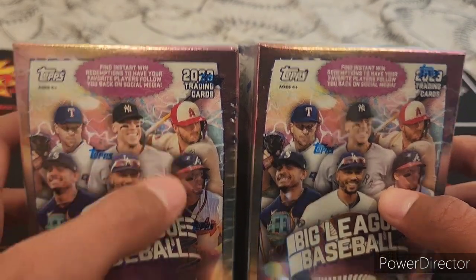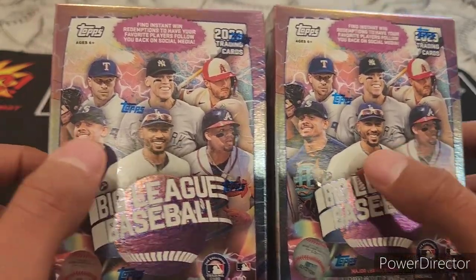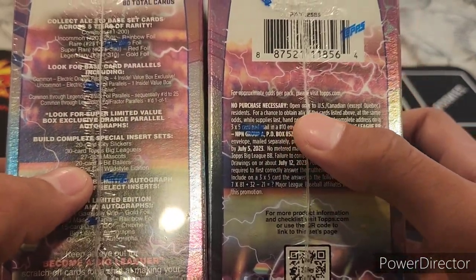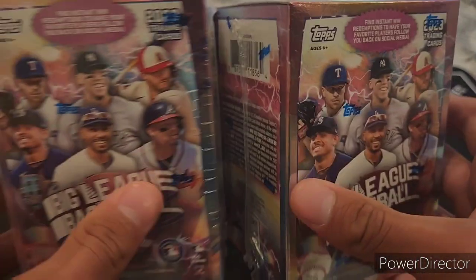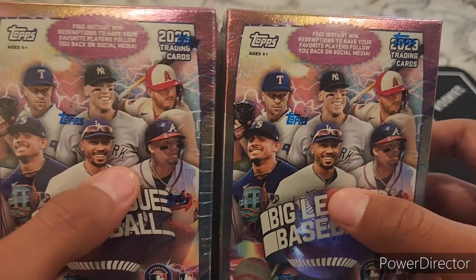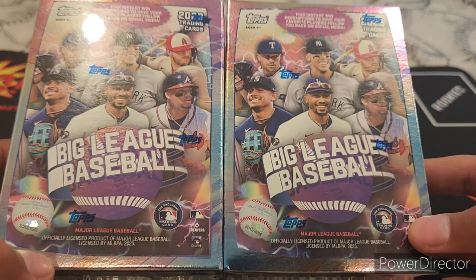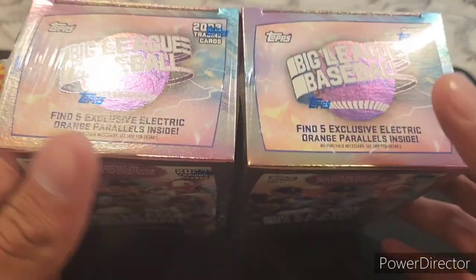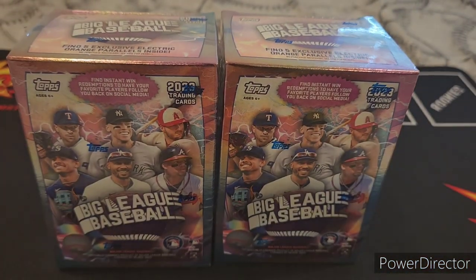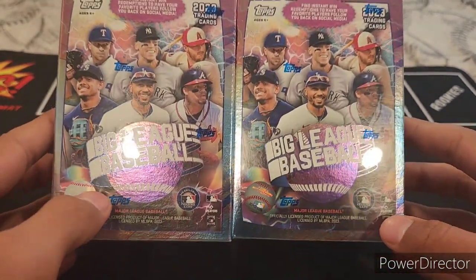We're looking for instant win redemptions to have your favorite players follow you back on social media. The Trout is probably the most valuable one — hoping there's a Julio one too. The odds are listed on the top of the box and they're like one in 35,000 in these blaster boxes and one in 36,000 in hobby. We're also looking for five exclusive electric orange parallels — they made it a bit different this year.